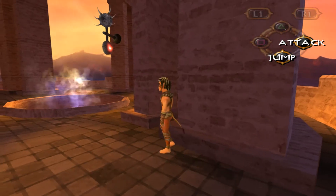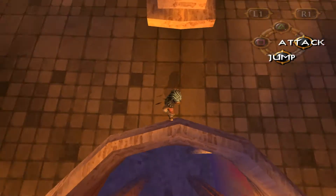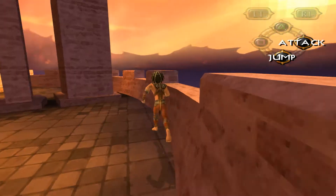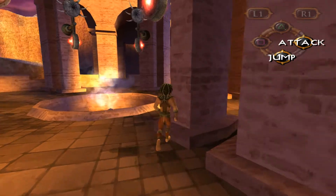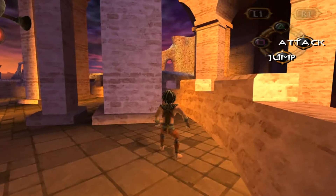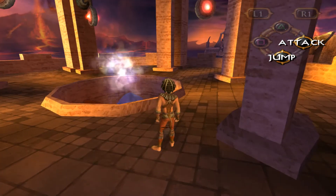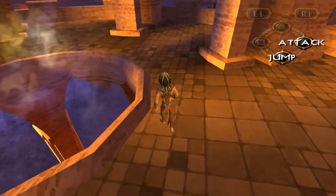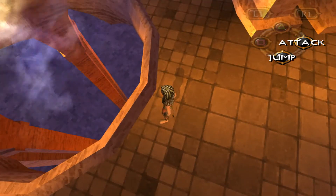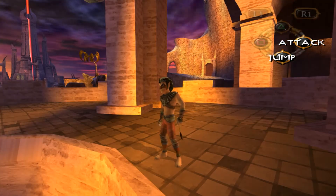So it looks like we got some kind of Prince of Persia style puzzle to deal with now. Alright, now that's a chasm — definitely don't want to jump down there. The only thing that's a little off-putting about the game's art is the textures seem a little bit crazily mismatched. Like, you look down there and you see it's totally pixelated — that looks like a PS1 texture, you know.